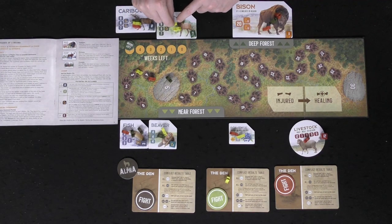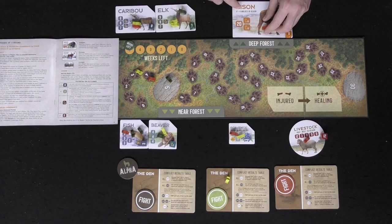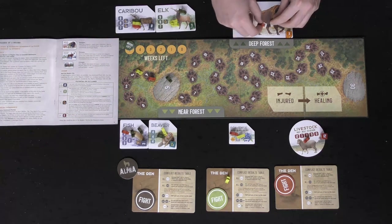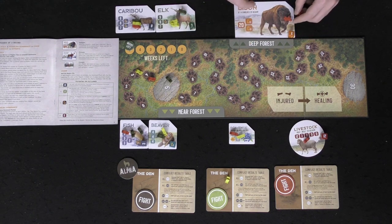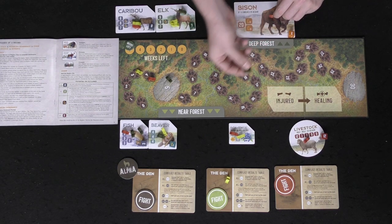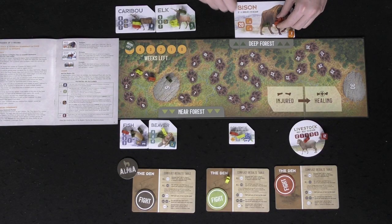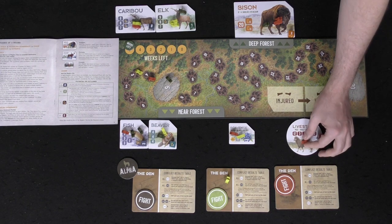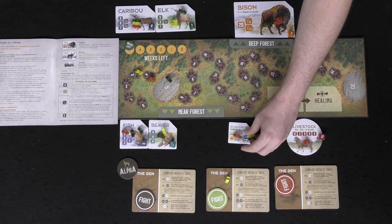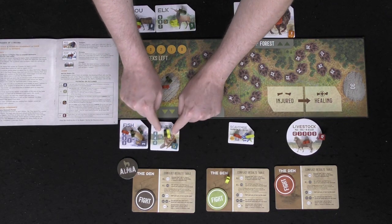Over here, the yellow player is dominant for the elk. In this area, you need more than four wolves in the region for it to function — and it does because you have four plus the double wolf counting as five. Red has dominance here. In the livestock area, only one wolf can be placed. In the scavenge area, each wolf instantly gets one point.